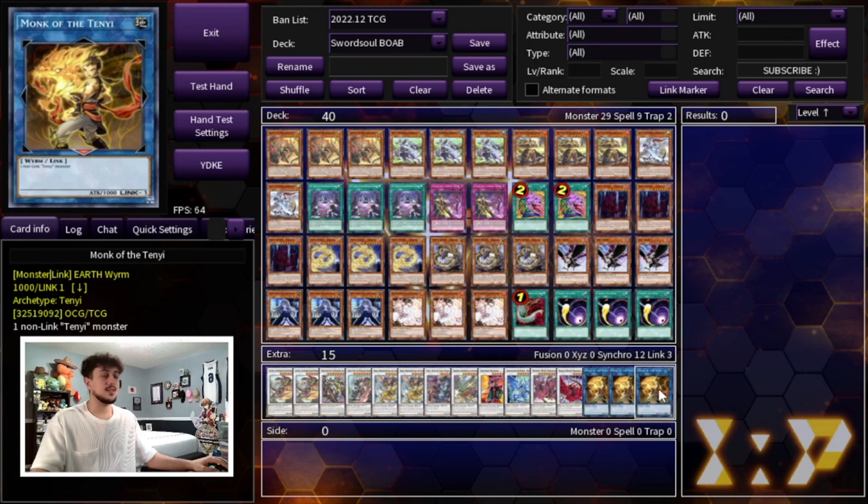Lastly, we're playing three Tenyi Spirit - Monk. I'm not playing Shaman — Shaman is not that great in a lot of situations. I think Three Monk is just a little bit better. You can technically play two Monk and one Shaman, but I like three Monk because it does come up a lot of the time.